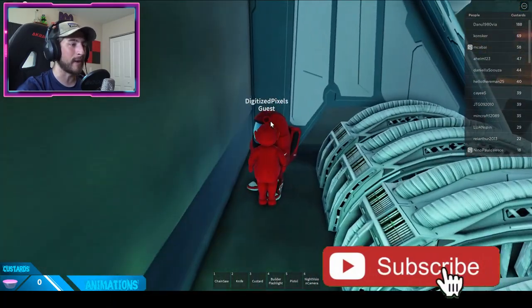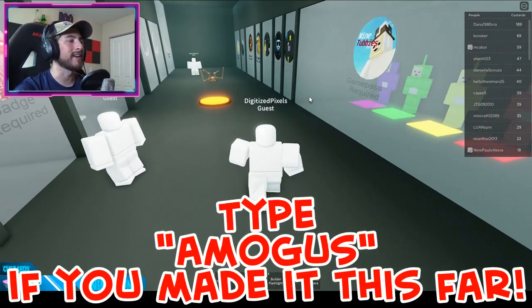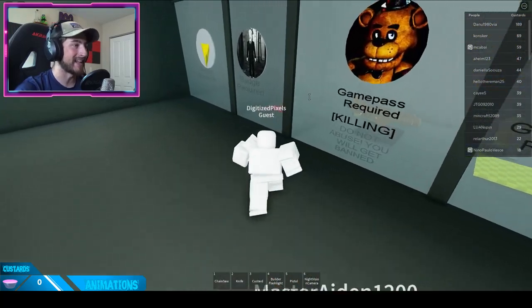Over here on the right side is going to be the Amogus Drip. Bump into it and there we go — you got the badge! Sadly there is no badge more for this.